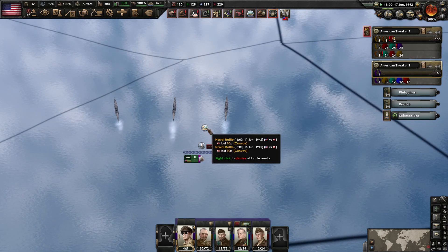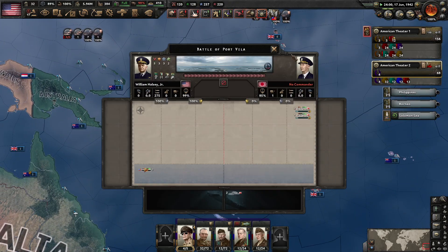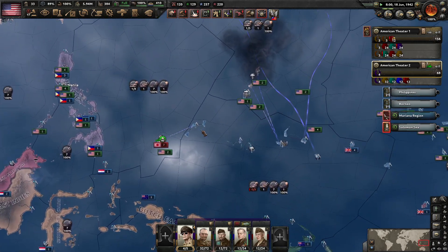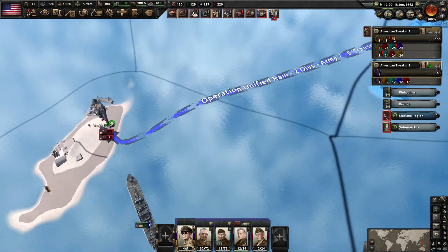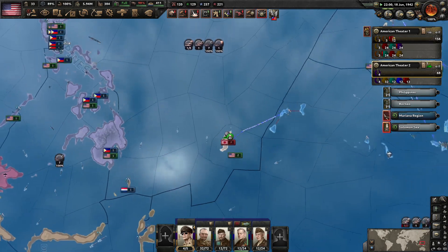Nice. Took out 20 enemy convoys here and another 10 here — wonder where they were going. Buying goods from New Zealand or something? Not sure. Japan does have forces here — this battle we are probably going to lose, but we'll see.